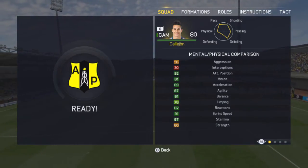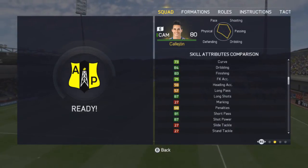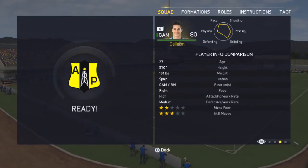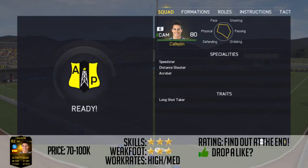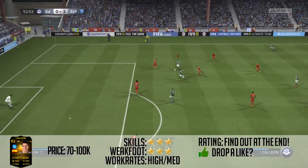Now he's got some really good stats here — 89 acceleration, 87 crossing which is very good, 84 dribbling, 83 finishing. That 85 shot power and 91 pace work really, really well on his card. He's got 3-star skills, 2-star weak foot, and he can play CAM, right mid, or anywhere really. His specialities and traits include Speed Dribbler, Acrobatic, and Long Shot Taker.